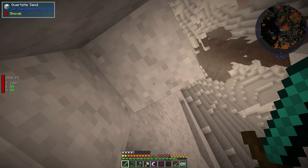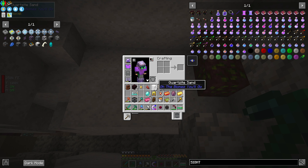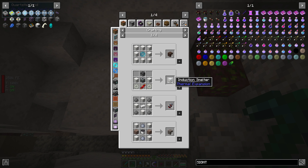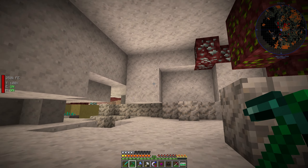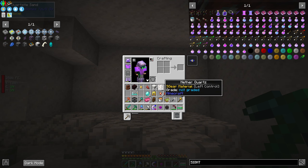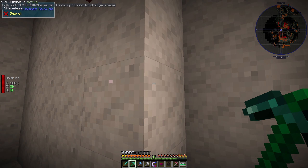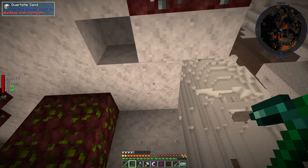All right guys, check this out — this is called quartzite sand. Watch what happens when I vein mine the quartz. We don't need the sand, but you can make an induction smelter with quartzite sand, and you can make concrete with it, so we might want to keep some of this. If you vein mine it, you just keep getting more quartz out of it — that's pretty cool. We're getting 41 and it keeps coming. I haven't seen this biome before. I'm actually going to waypoint this only because we can always come back here — not that we need nether quartz anymore, but if we ran into a situation where we couldn't find it, this would be where we could find it.